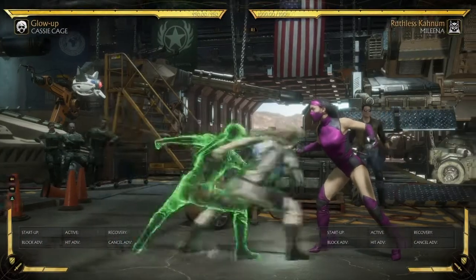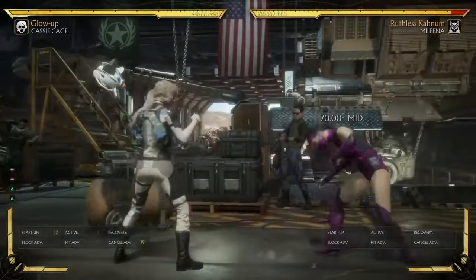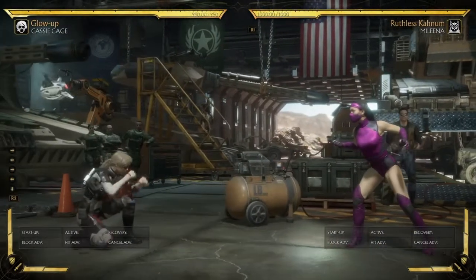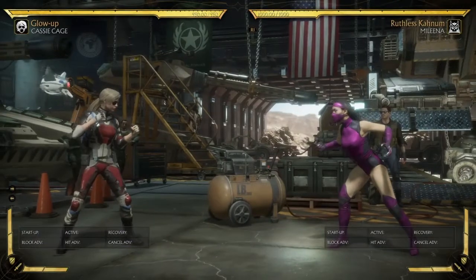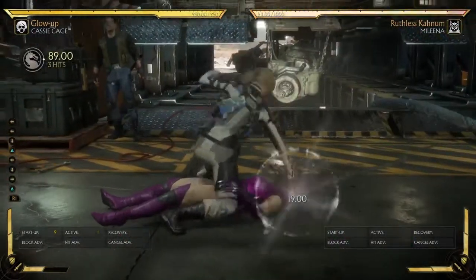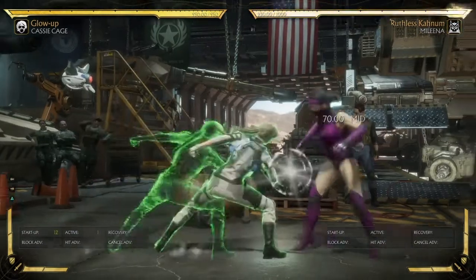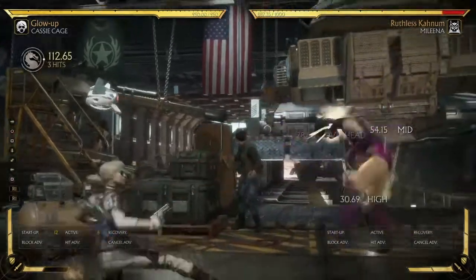Then we have shoulder charge. This move can check people in the neutral if they're sleeping. It does have a crushing blow if the opponent blocks late; however, you almost never get that. I find that in situations where you're zoning with high projectiles and the opponent doesn't really have counter-zoning and they're trying to make their way in — say, like a Jax player trying to duck his way in — sometimes you can throw in a low gunshot, and when they go to crouch and maybe block, you can catch them with shoulder charge right before they press block and get the crushing blow off of that.